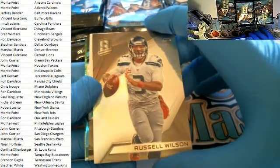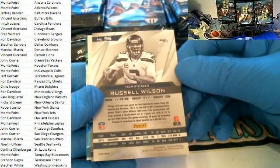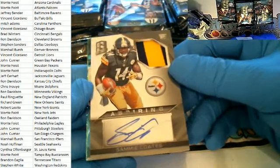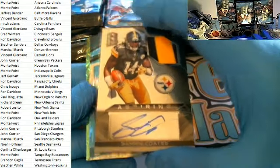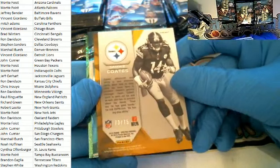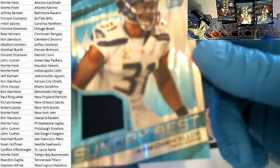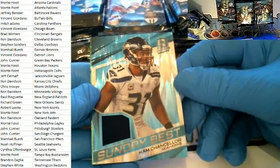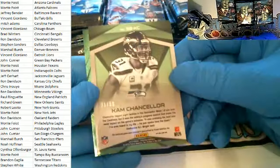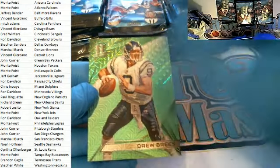Russell Wilson right here for the Seahawks, Seattle — that is Noah H., big Seahawks fan, 29 of 99. Sammy Coates, three-color patch autograph for the Steelers — John C., 73 of 75. Cam Chancellor Sunday Best right here for the Seahawks — Noah H., 21 of 50. Then Drew Brees green right here for the Chargers — that is John C., 12 of 25.